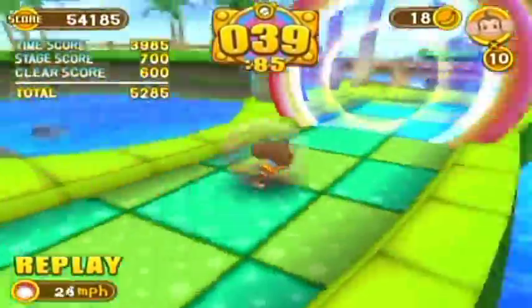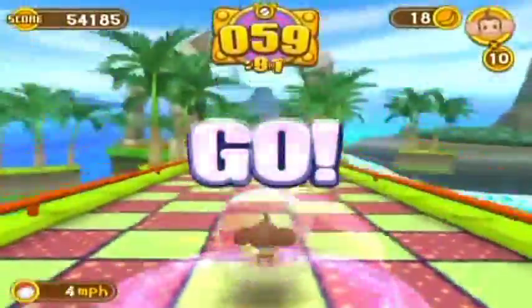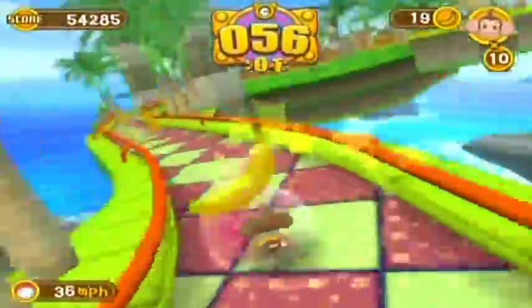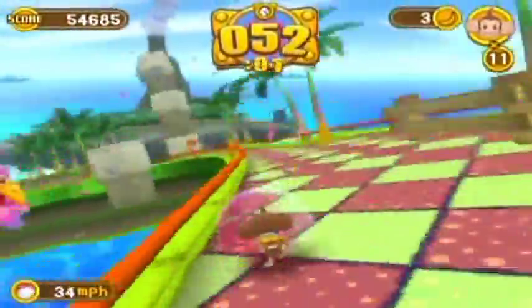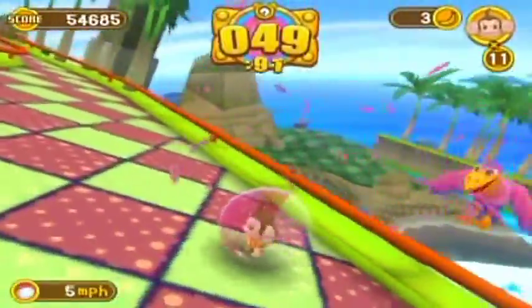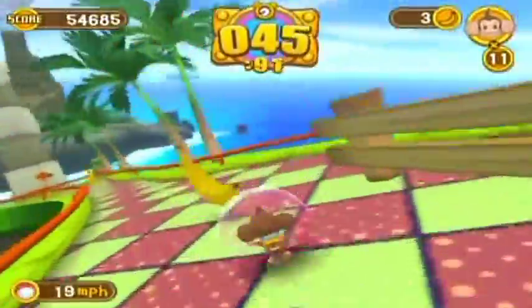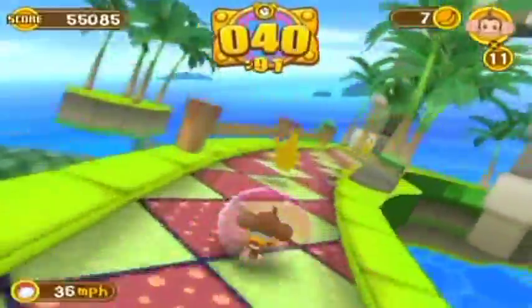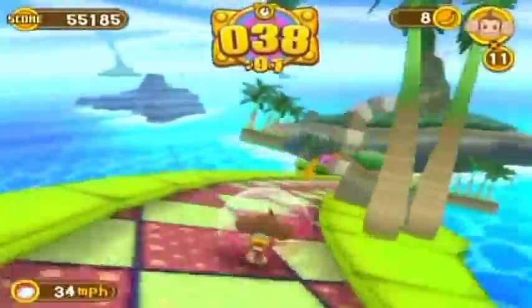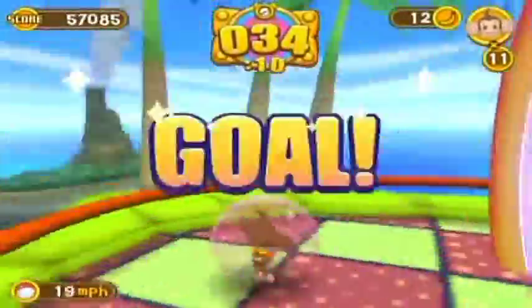This stage might give beginners a bit of trouble. See these birds here? They're flapping their wings and pushing you with their wing flaps — they're going to try and knock you off the edge. Here's one without a border, so you just gotta push against it as you pass by. Push left, push right, and you're good to go. No problem.